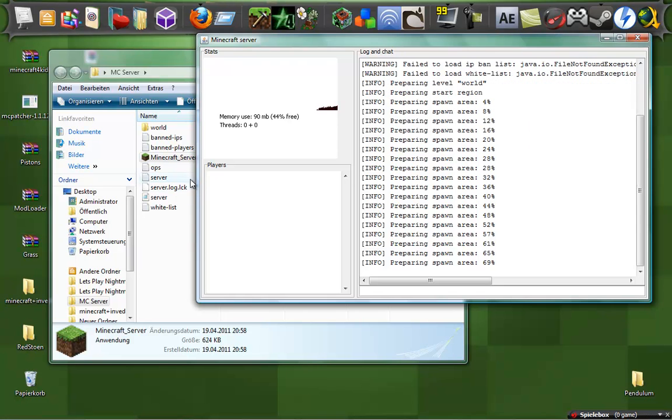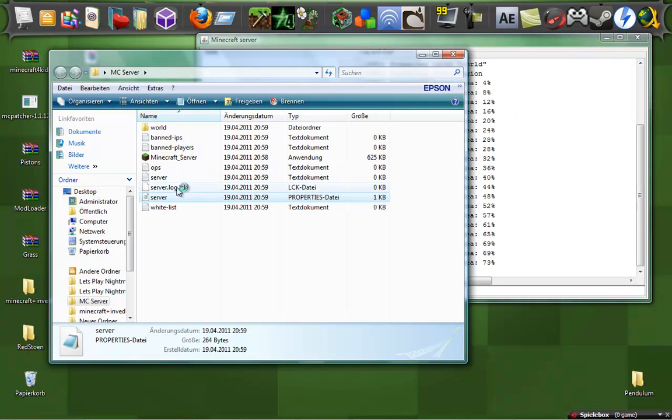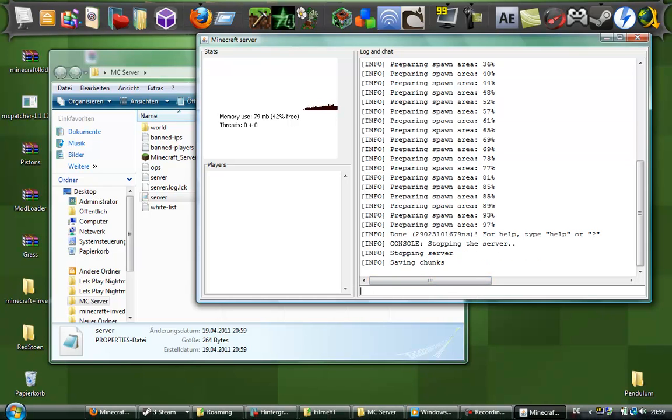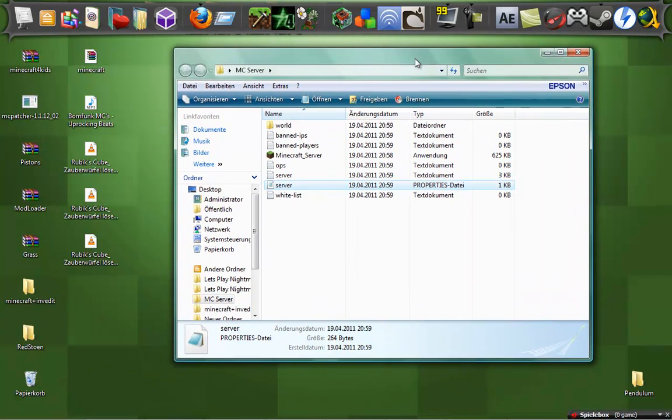I want to explain the server.properties file and how to configure the Minecraft server — it's pretty simple, really. To stop the Minecraft server, type 'stop' in the console line. It will save the chunks and everything, then stop and the window will close.